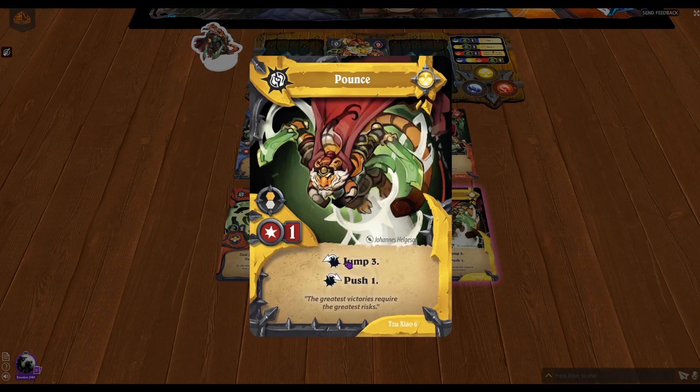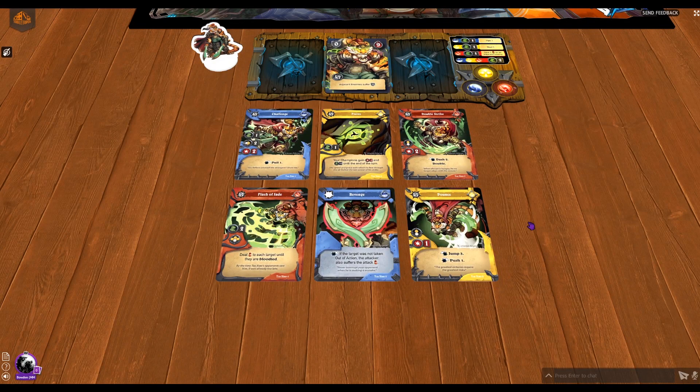Last but not least we have Pounce. Before the attack you jump three, then deal one damage and push one. This is great for getting him across the board, hitting a character, and pushing them off of an objective. It's another great area control card for Su Xiao — a great example of his abilities, being both a great attacking character and someone you don't want to be bunched up against. You really have to watch where he is and what your opponent has played.